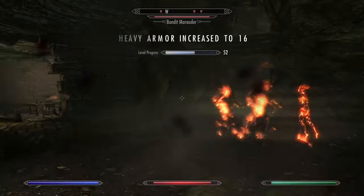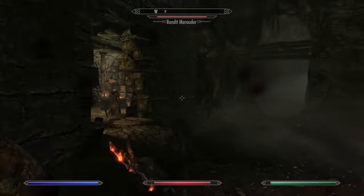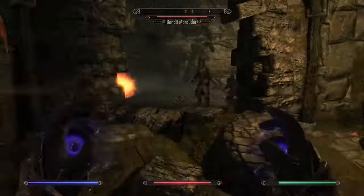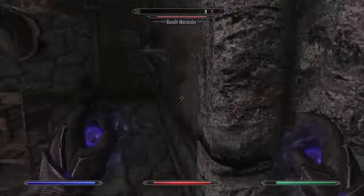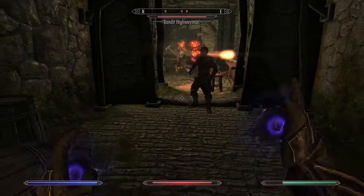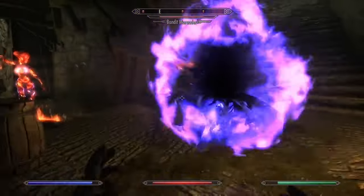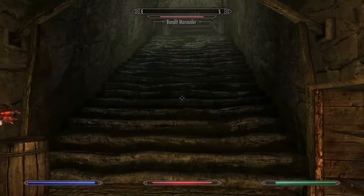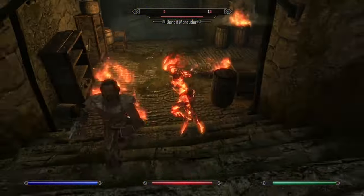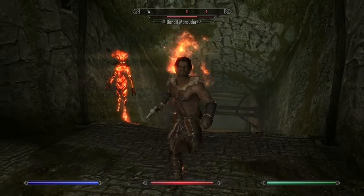Flame Atronach is this high on the list because it is simply the best apprentice spell by a long shot. You are going to be using this spell a lot in the early to mid-game. Even in higher levels, I still feel like this spell is really effective because of its versatility. The Flame Atronach shoots fireballs at a distance and utilizes a strong melee attack for those who close the distance. She is also fast and can move away from enemies as they are distracted. Don't underestimate the power of the Flame Atronach.